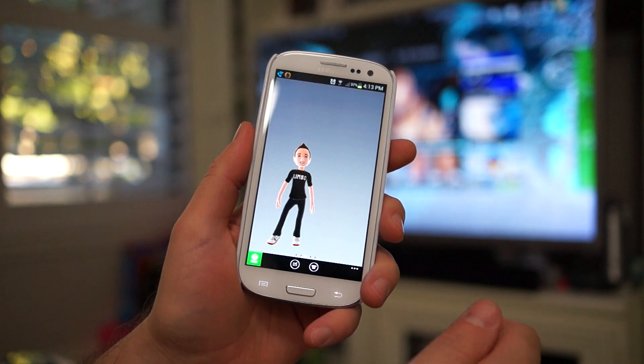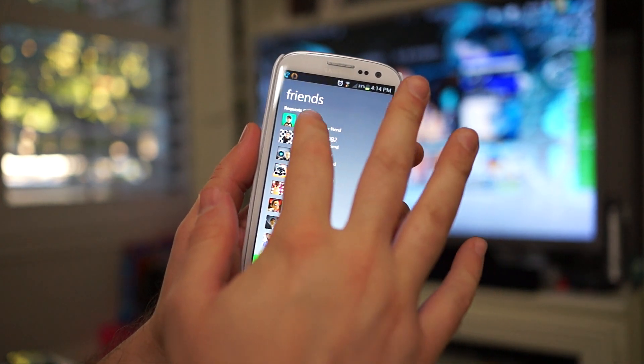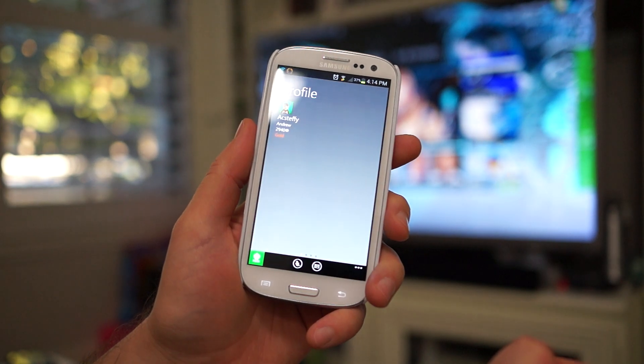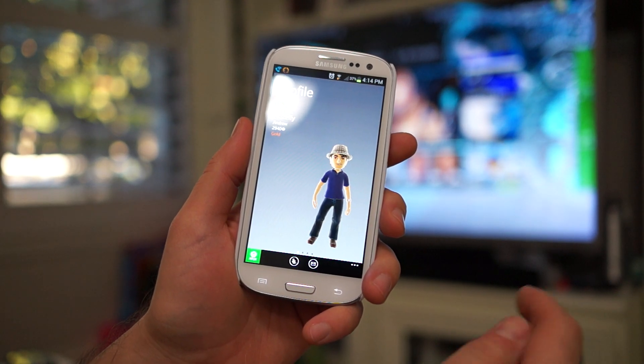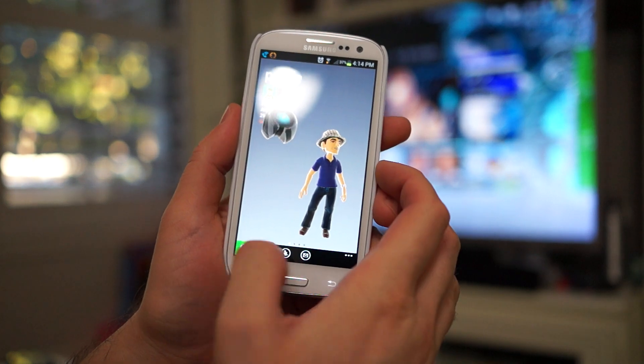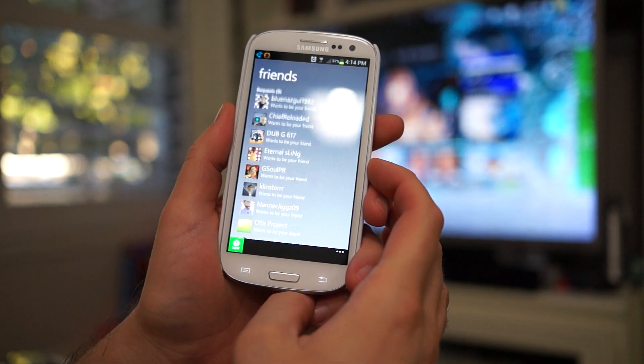You can send messages, you can view your friends and add friends. Steffi wants to be my friend — let me go ahead and add him. Accept. There you go, Steffi. Looks like a serial rapist of some sort. Click the back button, we'll go back.